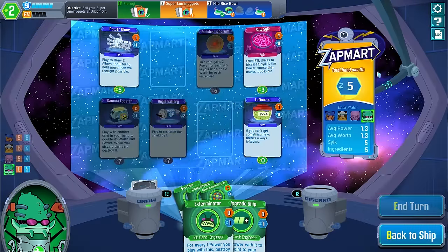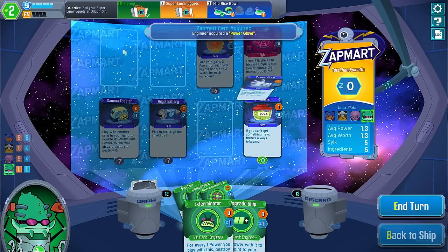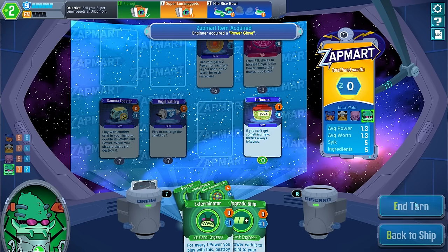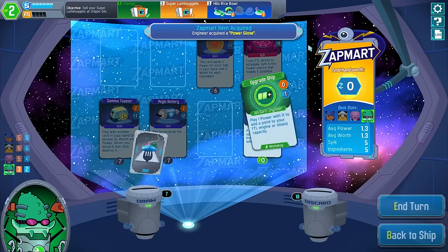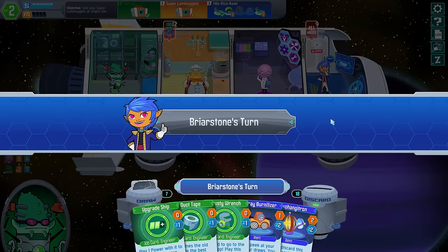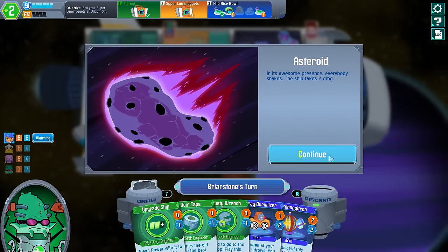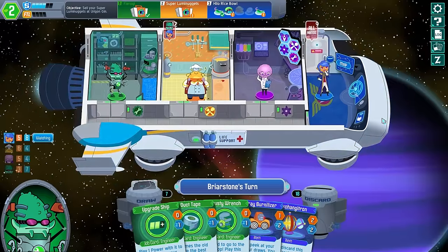Can I buy anything with five value? I can get a Power Glove, which I'm going to be quite happy about. Much more useful. I wouldn't complain about the Aegis Battery if ever I picked one up. We're going to hope that... steering directly into an asteroid. Captain likes to test that the shields are properly working.